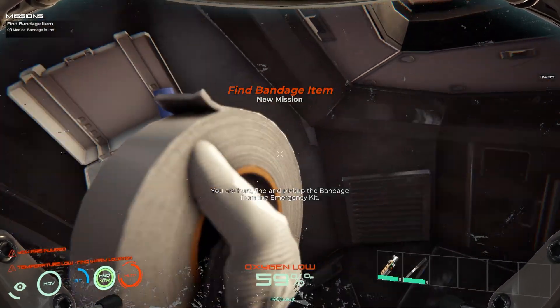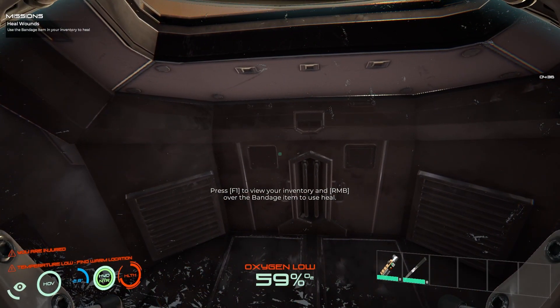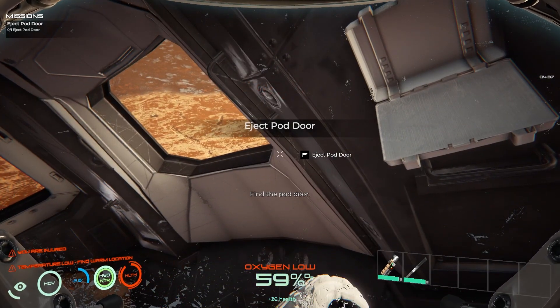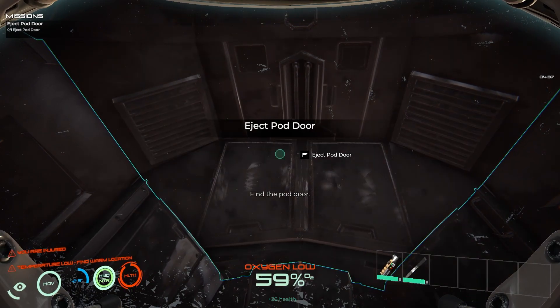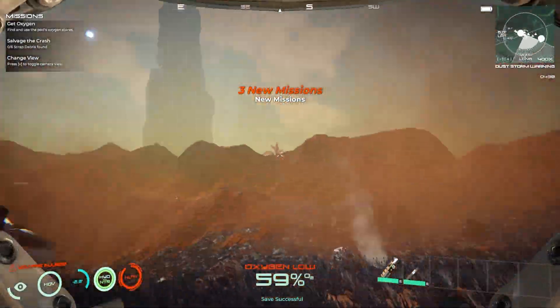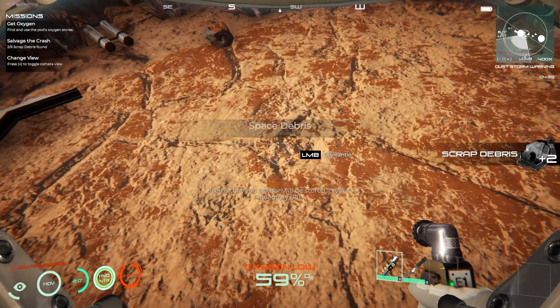Use - yeah there we go, patch our tape. Now we can pick this up and we need to use it, so press F1 and heal ourselves. There we go, we've got some oxygen. Now we need to eject the drill, exit the pod. So we've landed - crash landed on this planet, and we're not alone.